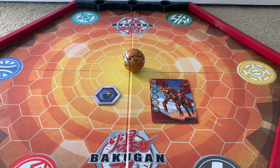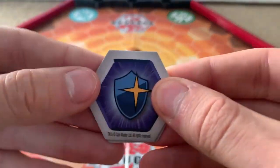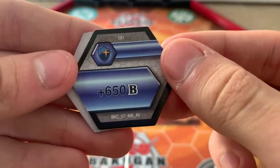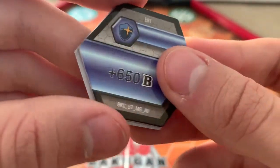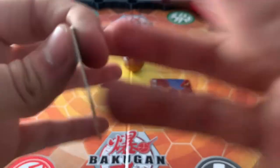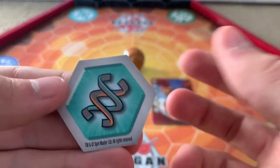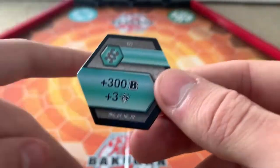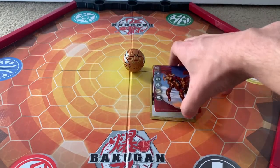Here we have everything out of the box. First, taking a look at the cores. We have a Magic Shield and a helix — the Magic Shield is the best core in the game. We have a plus 650B, which is the best Bakugan core in the game. Love this one. Then we have the helix: plus 300B, plus 3 attack. This is the best helix core you get without actually reducing any of your B power or attack.